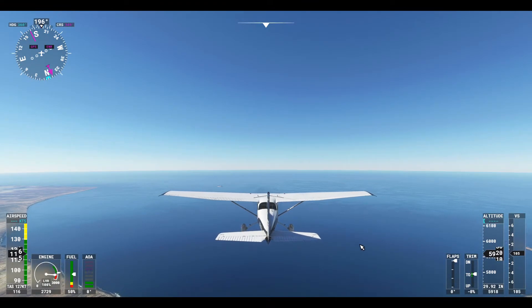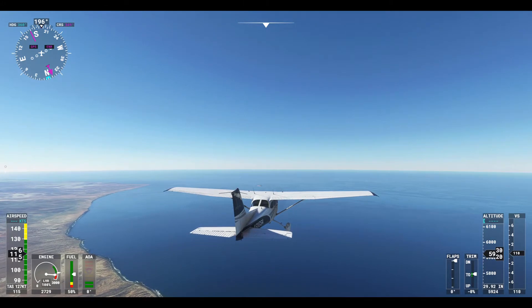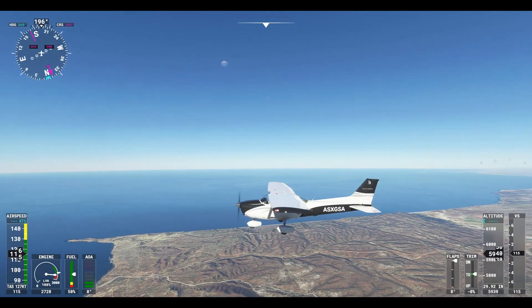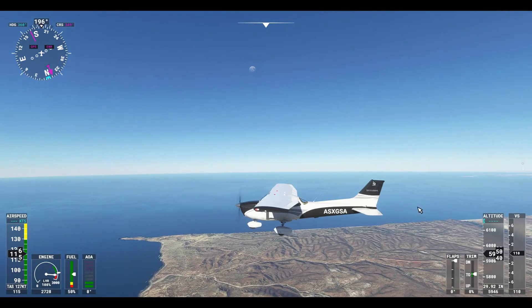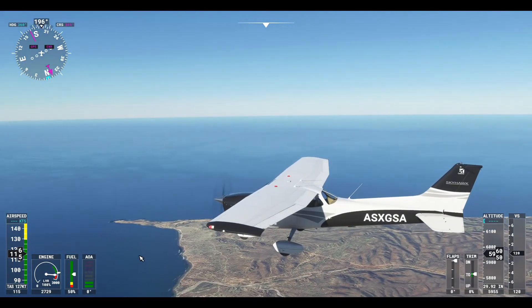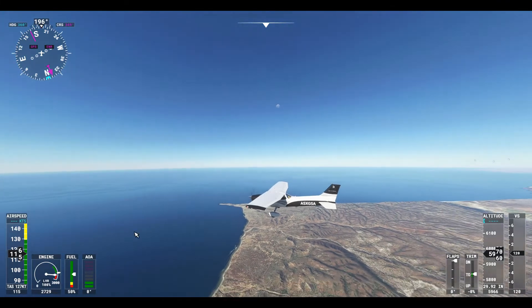I've been flying for a while and it's pretty easy to get lost here. As you can see, I'm trying to head out over the open ocean, but the landscape is just changing so much. Let's look behind us. I believe this little thing here is called Punta Baja. I believe that's where I'm at, just by looking at Google Earth now.